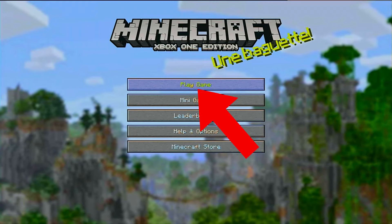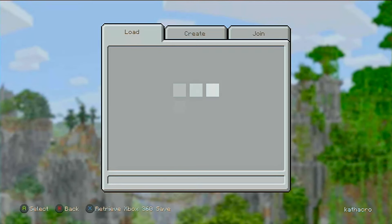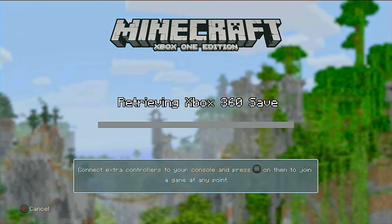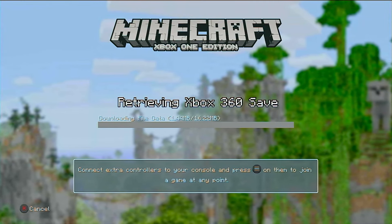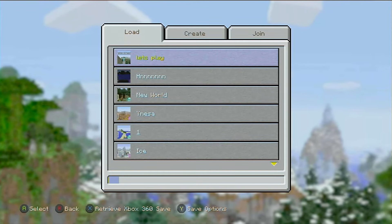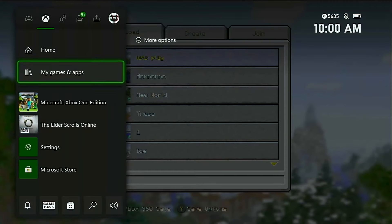So what you're gonna do instead is open up your saves, and then you just open up Retrieve Xbox 360 Save. This again might take a little while — it's just downloading your Xbox 360 save onto your Xbox One. And once it's done, you can't open it up or anything, so you might as well just exit out of Xbox One edition.